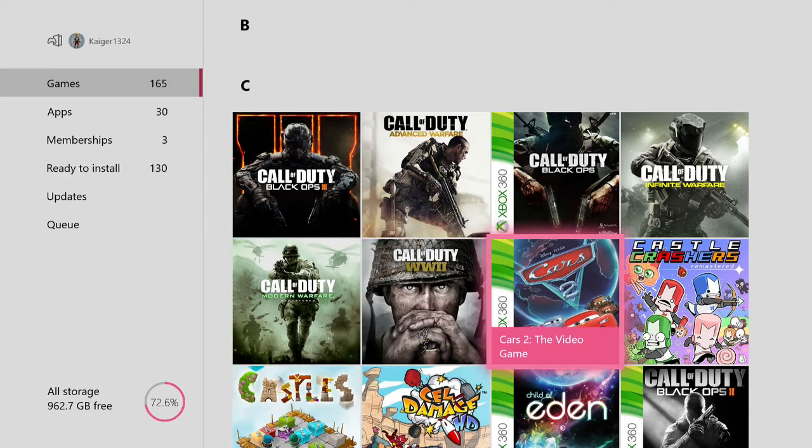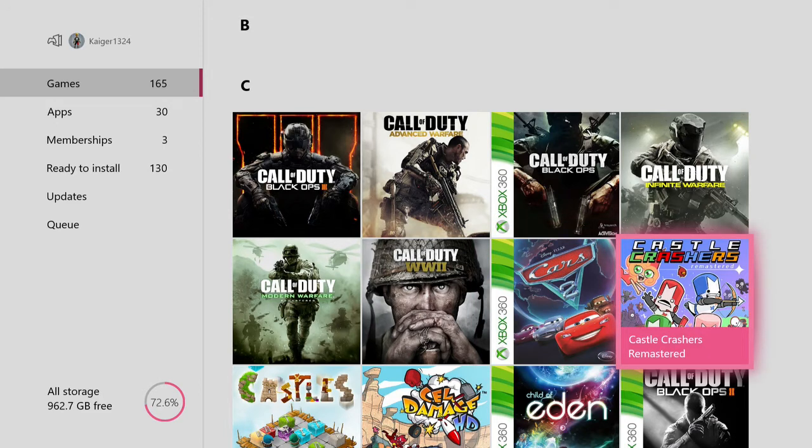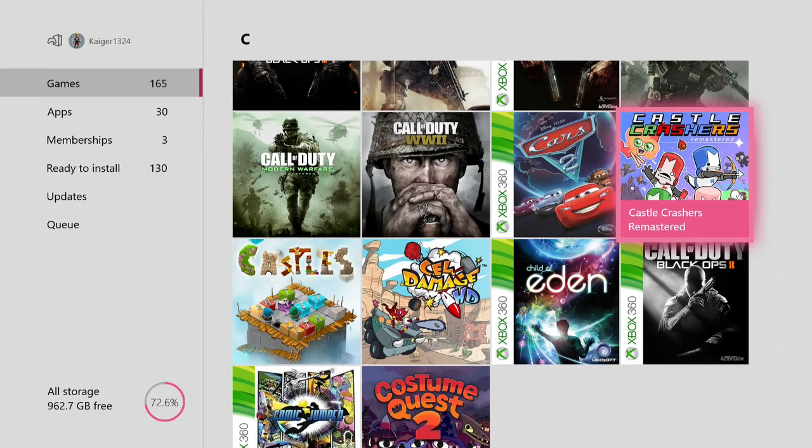Then we have Cars 2 the video game — the Cars games are surprisingly fun racing games, and the second one's a little bit more fun despite the movie being nowhere near as good as the original. Then we have Castle Crashers Remastered — this is a fantastic game, I recommend playing this game. It's great to play co-op, you can play locally or online. Very fun game, lots of replay value — a very good hack and slash game.